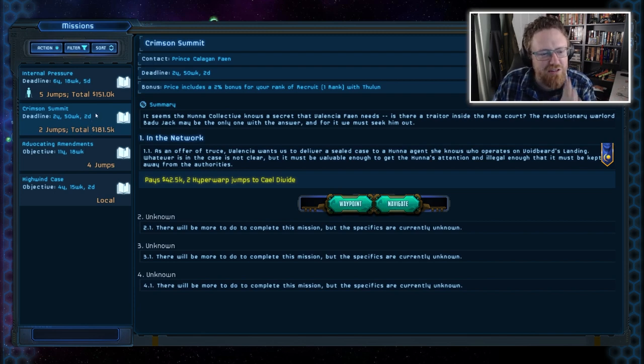A rival house has accused Valencia of committing a terrorist atrocity. She says she's innocent — someone stowed away and performed the act without her knowledge — but the evidence against her is damning. I've been working for her family to try to clear her name and delay the court case. The current mission says the Huna Collective knows a secret Valencia needs: is there a traitor inside the Fayan court? The revolutionary warlord Badu Jack may be the only one with the answer. The first step is delivering a sealed case to a Huna agent on Voidbeard's Landing.